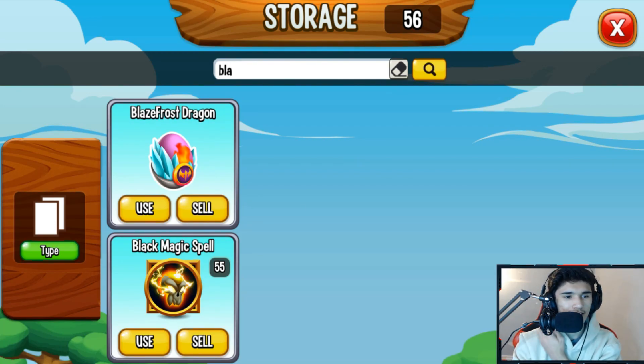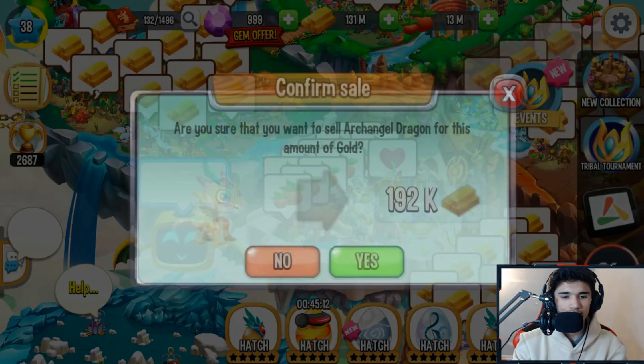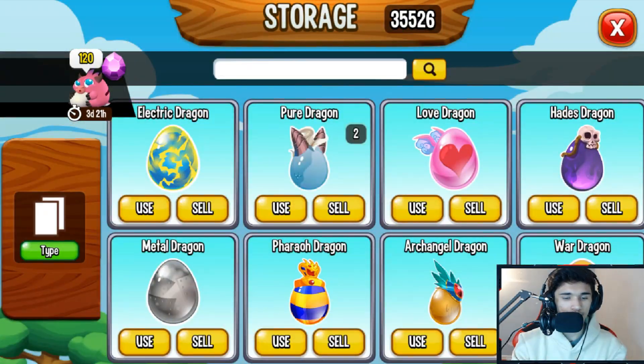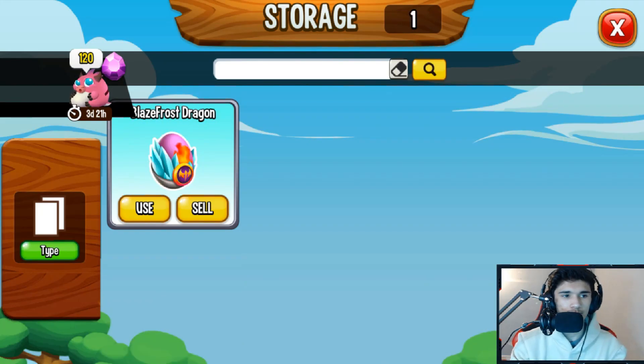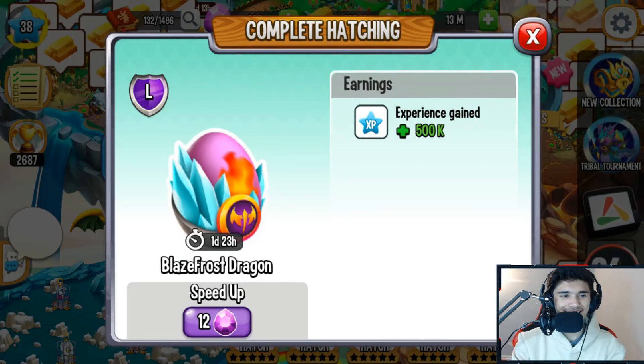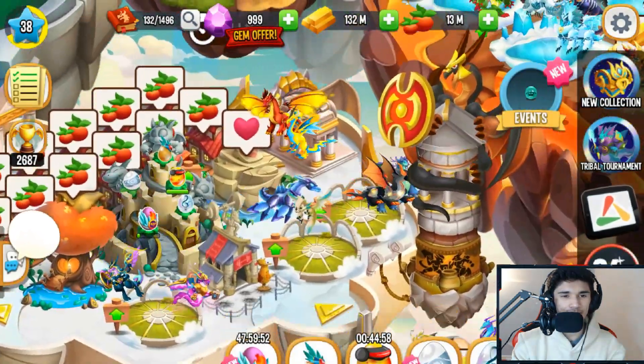I can use it and open this up — take a look at this, 350k food for free! And now, what was it — Blaze Frost? There it is, Blaze Frost Dragon. We got this mythic legendary dragon for free. I can't use it because I don't have any spaces available, so I'm going to sell that and then go to storage and add it to a safe place. There's the egg — that's awesome. I think this is my first mythical dragon as well.